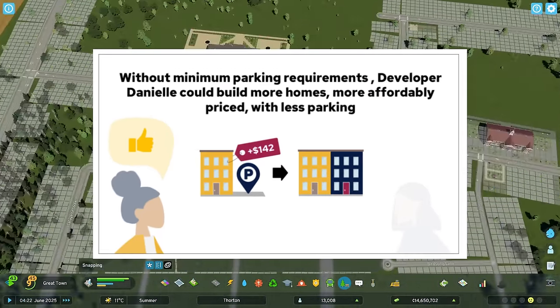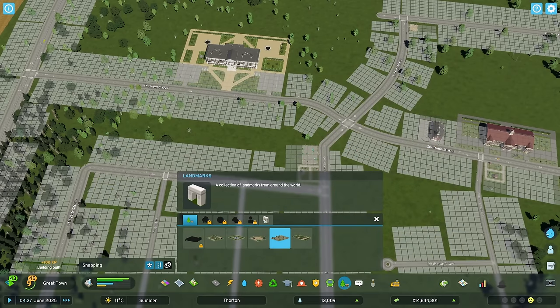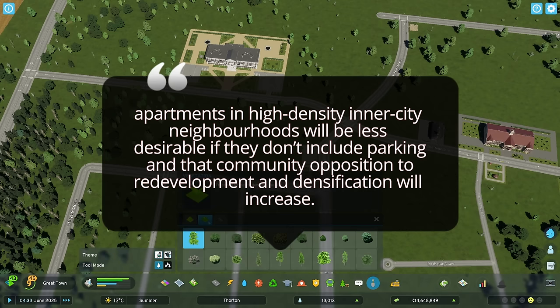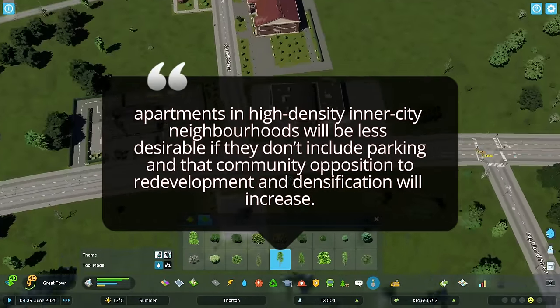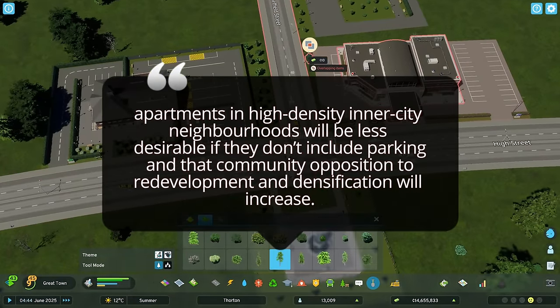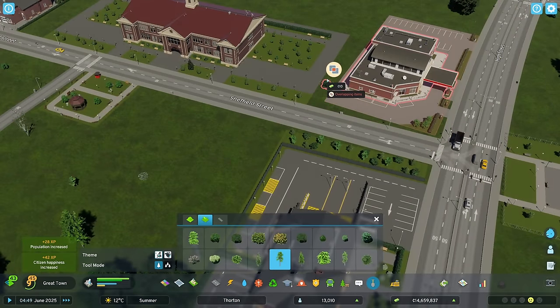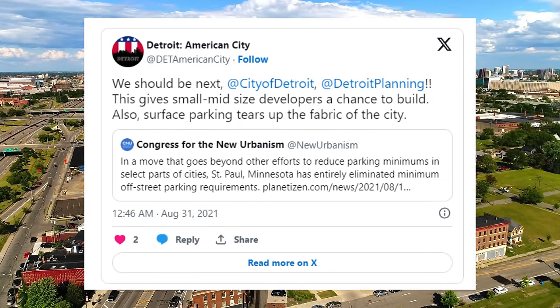Not all developers were on board — this continues to be a contentious strategy. Developers argue that apartments in high-density inner-city neighbourhoods will be less desirable without parking, and that community opposition to redevelopment and densification will increase. Regardless, St. Paul and Minneapolis were seen as a success, so much so that the DET in America cited Detroit should next take the plunge.